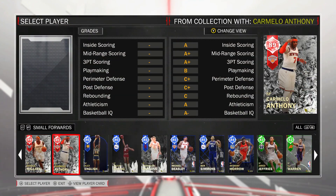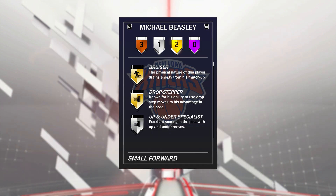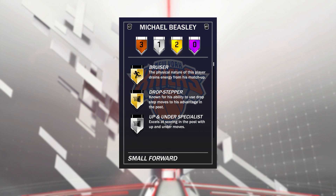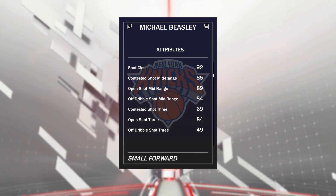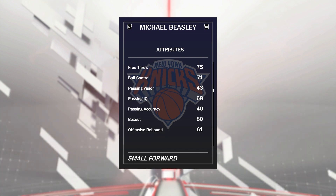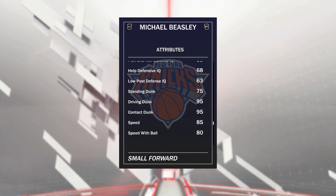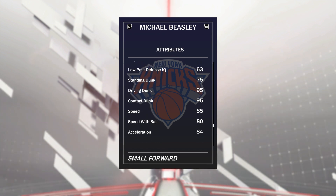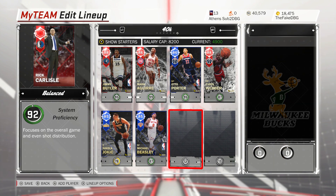Last three off the bench. First up, Michael Beasley for 1k MT. I picked one up with two gold badges. He's got a 96 driving layup, good post fadeaway, open shot mid of 89, open shot 3 of 84 with a good release. He's terrible on defense, but he's got a 95 driving dunk with a 100 tendency, as well as 85 speed — which makes him a really, really good card. For 1k MT, you can't go wrong.